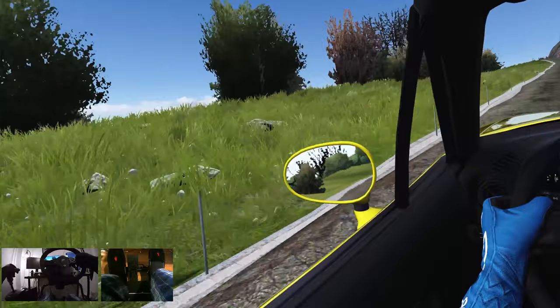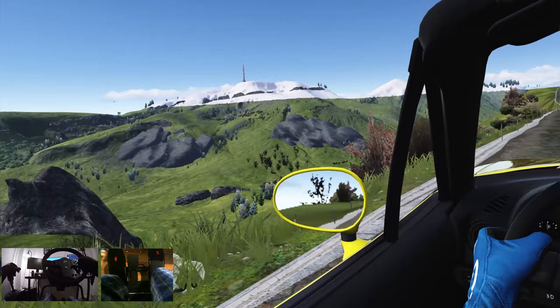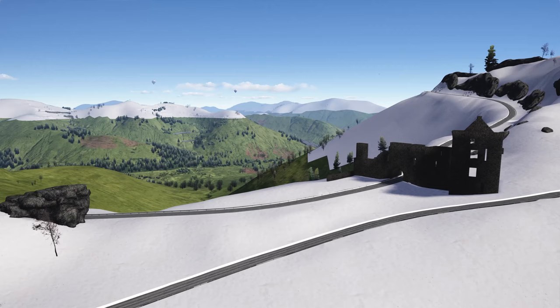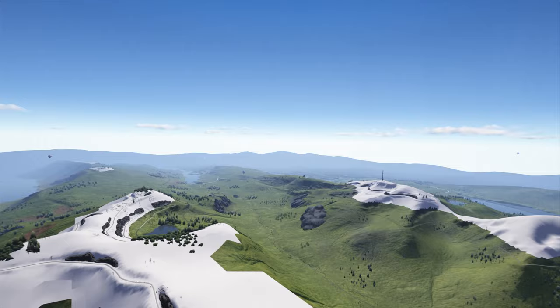Upon loading in, it just looks like a regular Assetto Corsa free roam map. However, as you start to explore the green wilderness of Glensheel, you start to notice just how large it is. Once you climb a small hill or even a snowy mountain, you can get a good look at the vast expanse of landscape littered with trees, roads, valleys, mountains, castles and so much more. In VR, the sense of scale is immense.